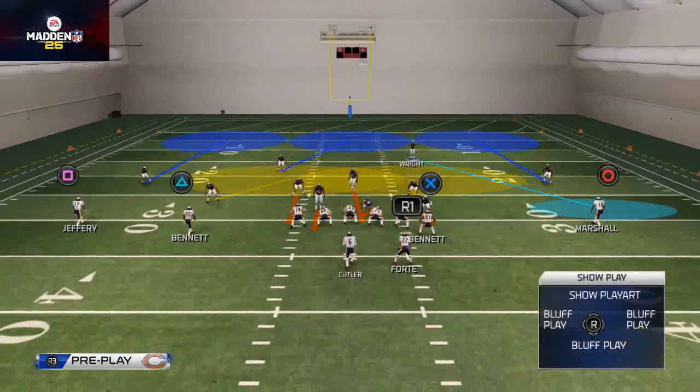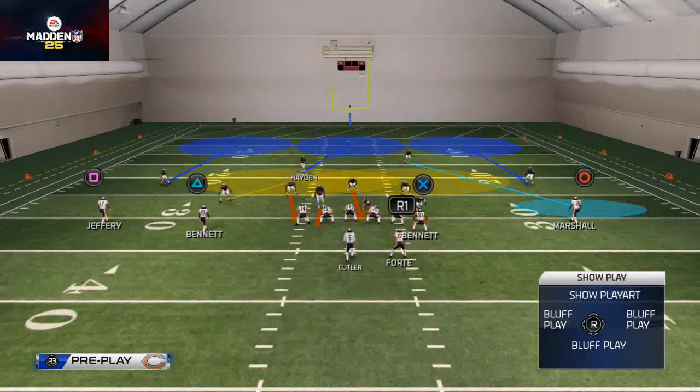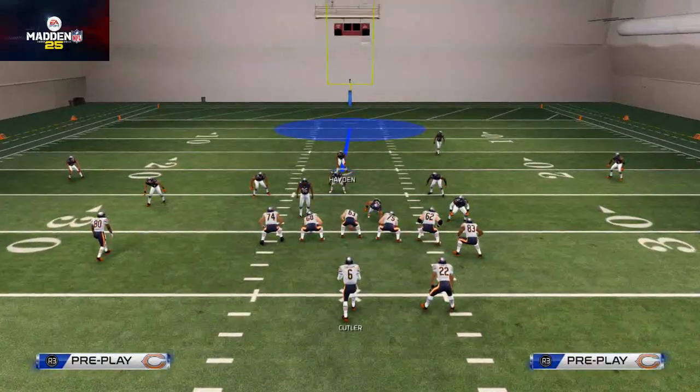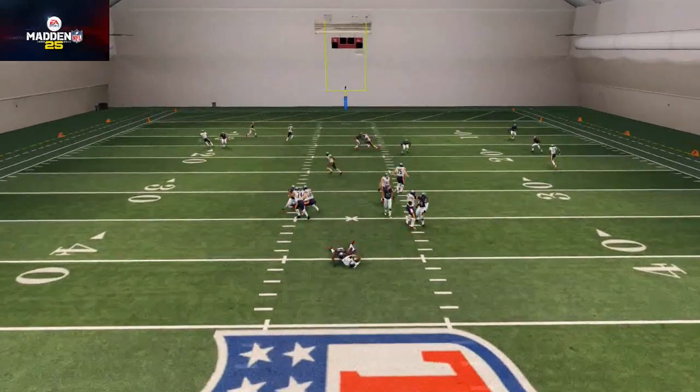What I like to do with the base play is leave the flat route over here on the right and take this safety and just play center field. This is really good for run defense because you can squeeze in the middle, and you'll see that nice A-gap pressure we're going to be able to get.